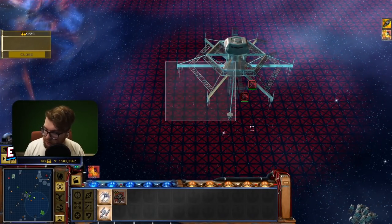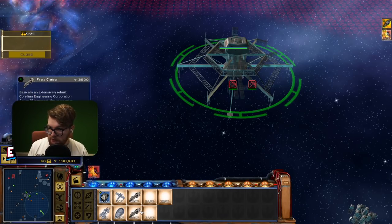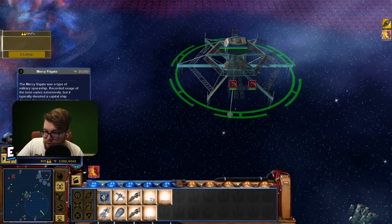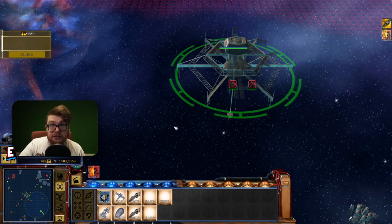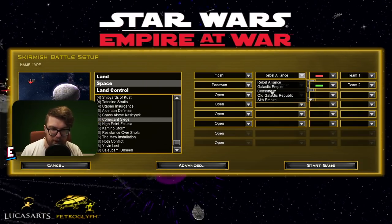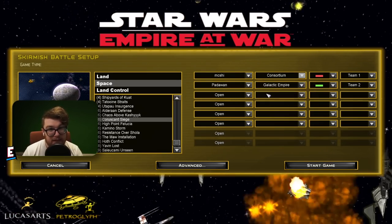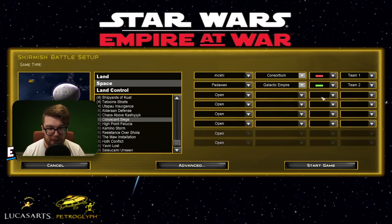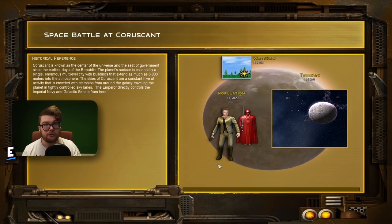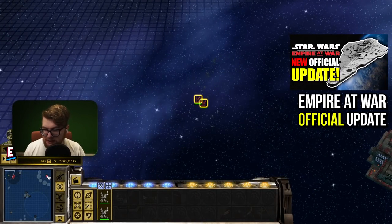Capturing the trading station reveals pretty much nothing new — just the same pirate cruisers available in standard Yodin Mod 2019. Nothing new here. Let's move on to the next faction: the Underworld. We're going Consortium Underworld. We also see some other factions like the Old Galactic Republic and Sith Empire — these are not playable right now. A full list of factions is coming soon in future updates. I believe all these new factions are possible thanks to the official Empire at War update that came out about two months ago.